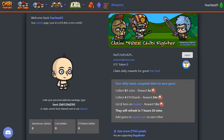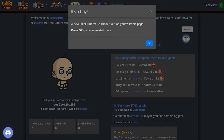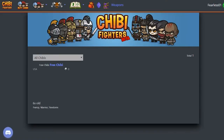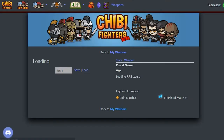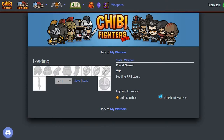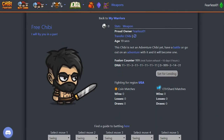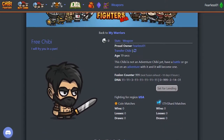Claim your free Chibi Fighter — that's it. And here it is, the cute guy. Six seconds old. Beautiful. If you click the Chibi, you will get a detailed page with a lot of information. Currently not that much because it's not an adventure Chibi yet.